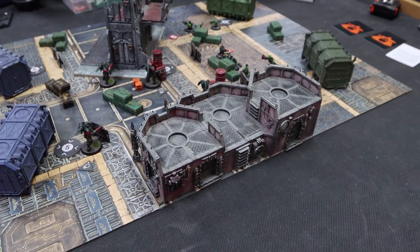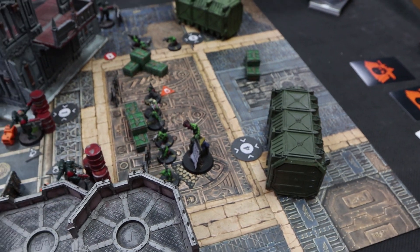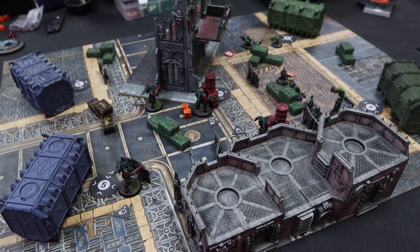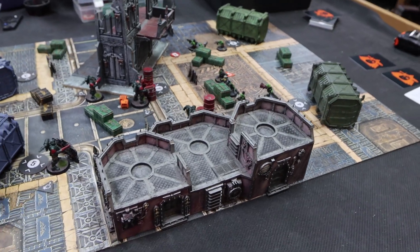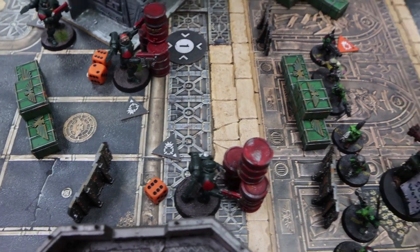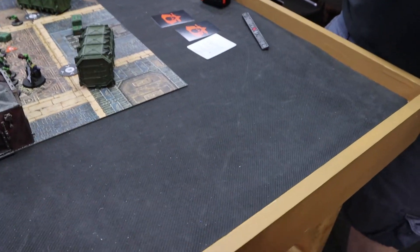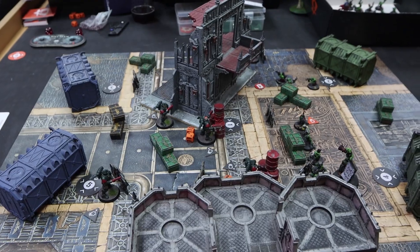At the end of turning point one, my opponent claimed two objectives, giving him one VP. I claimed three objectives: one VP for two or more claimed, and one VP for claiming more than my opponent — giving me two VP. Neither of us scored secondaries, leaving the score at two to one to the Space Marines. We roll off for initiative: I roll a three, my opponent rolls a four — the Orcs have initiative going into turning point two.